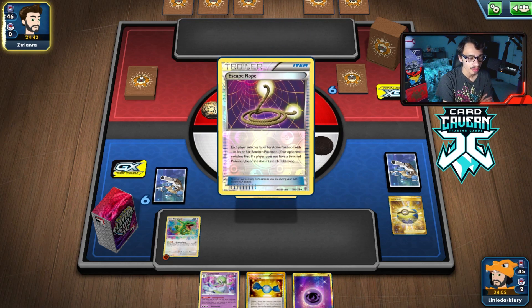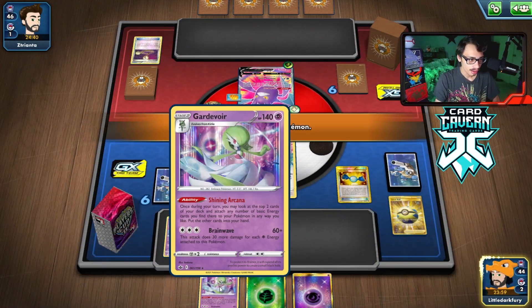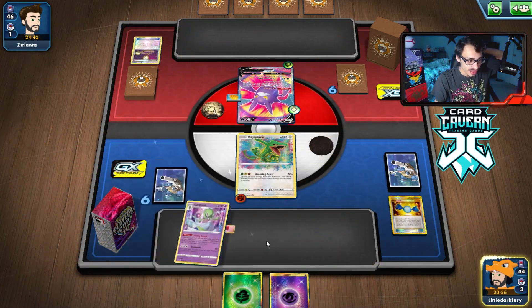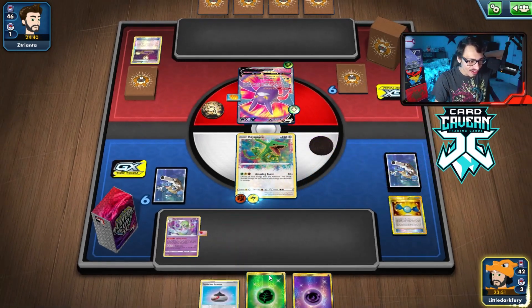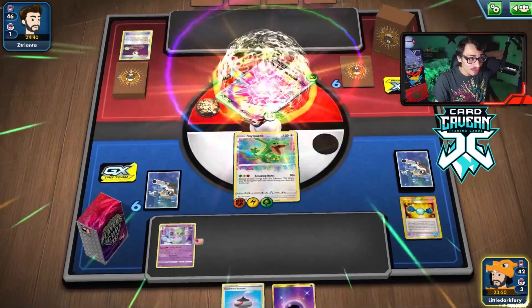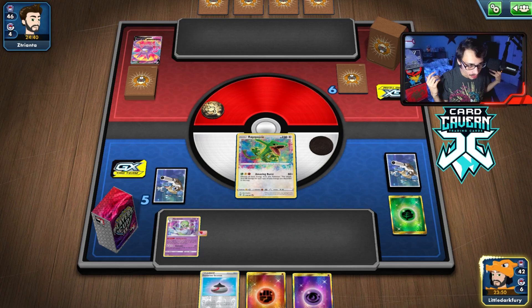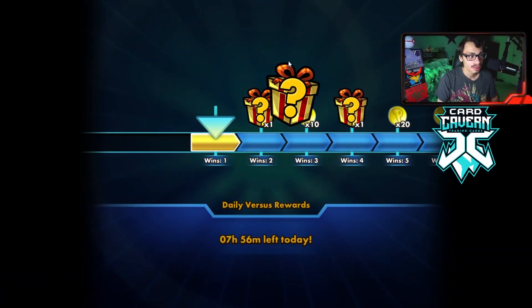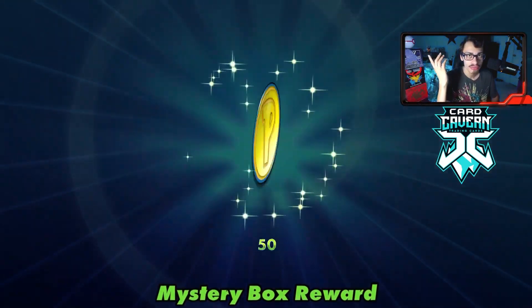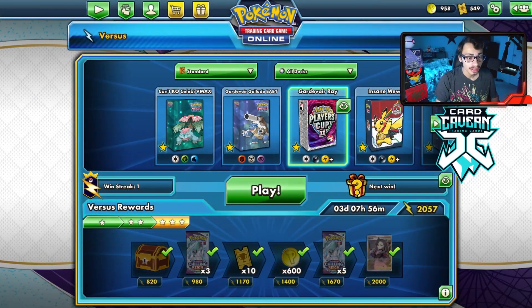Funny story — I had to cut out the coin flip animation because my webcam froze. Our opponent has nothing. We could win this turn if we find a lightning energy. We do our ability — oh my gosh, let's go! That was barely even a game — just a two-turn game. But that's literally what the deck tries to do. Get Rayquaza powered up with Gardevoir's ability. Kind of nuts. On to another match.